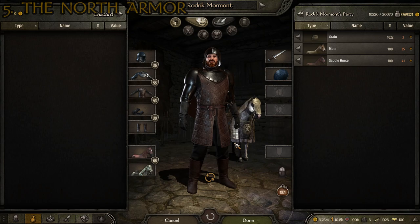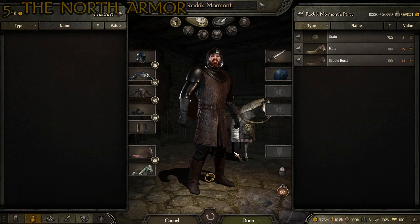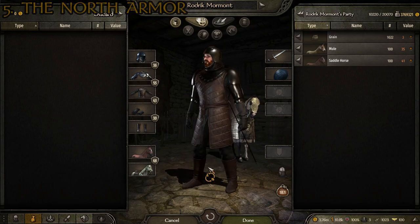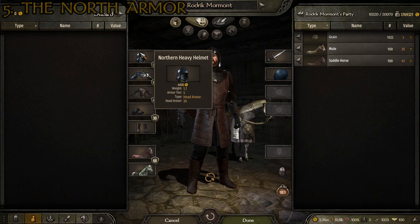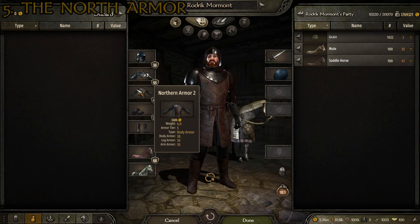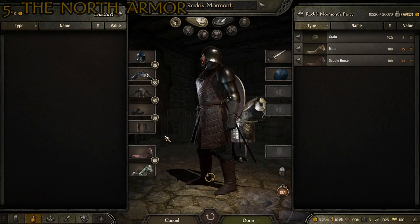At number five we've got the Armor of the North. There's a bunch of different varieties because this mod seems to have focused on that first, but there's a lot of different northern armor in the game. This combination is my favorite out of all of them, because I think it looks the best and provides pretty solid stats. This suit of armor is made up of the following pieces: the Northern Heavy Helmet, the Northern Pauldrons, the Northern Armor 2 — which is exactly the same as Northern Armor 1 in every way except the first variant is darker, a blackish color, while this one's the lighter brown — then the Northern Gloves and the Stark Boots 2.